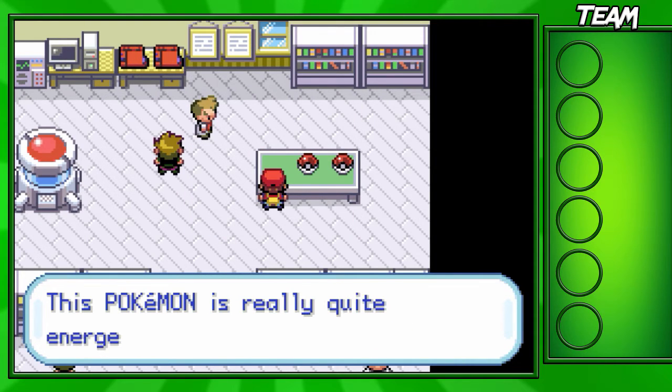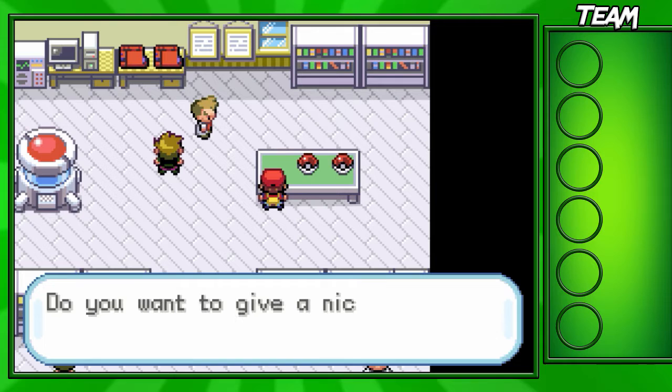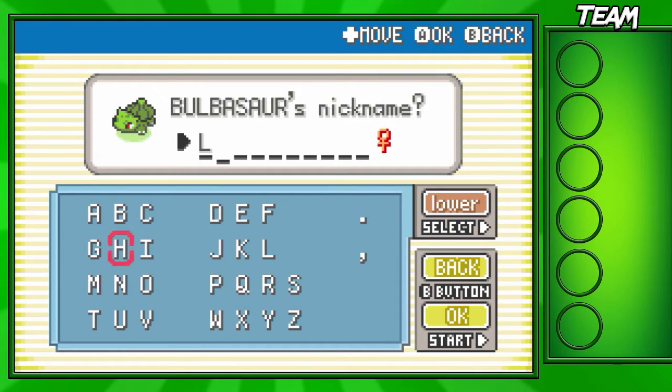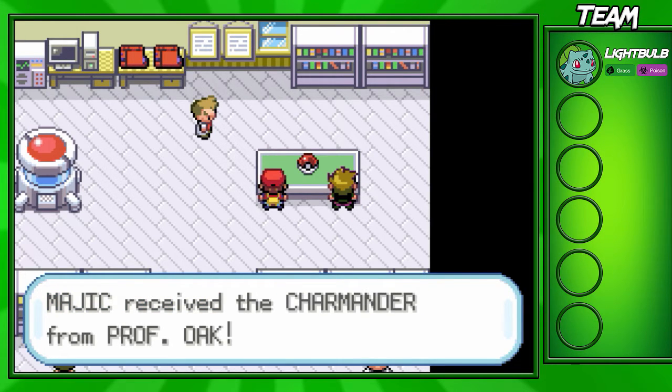I thought it was appropriate to choose Bulbasaur just because we are doing a Leaf Green walkthrough — why not choose the grass starter if we're playing the grass game? So we're going to name him Lightbulb. I know it's a pretty weird and cringy name, but I've always named my Bulbasaur Lightbulb since I was a little kid. It's a unique name for our starter. And it looks like we also got a girl, which is nice — I usually get a guy starter.